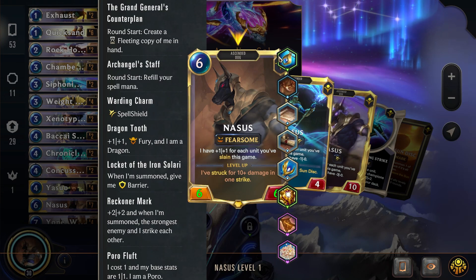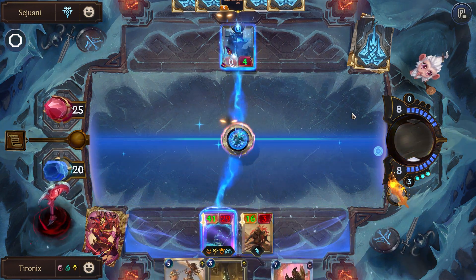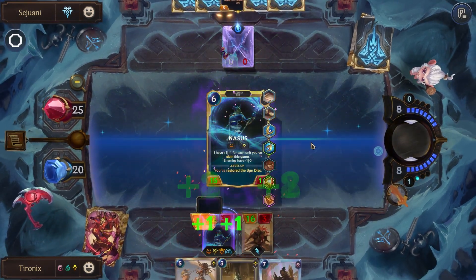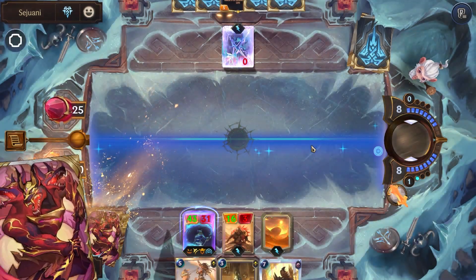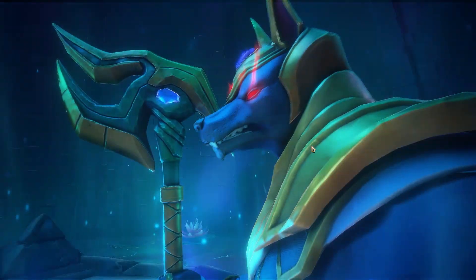Now Porofluffit — I did also get that item on Nasus during this run. What Porofluffit does is it reduces your champion to a one mana champion and reduces their base stats to one/one. Previously, even if you got other items on your champion that would boost their stats, it would still hard cap your champion at a one/one stat line, which could really screw you over. And if that wasn't bad enough, if that champion leveled up, their stats got reset back down to a one/one. So even if you spent a lot of time buffing them up, all of that would get reset back down.